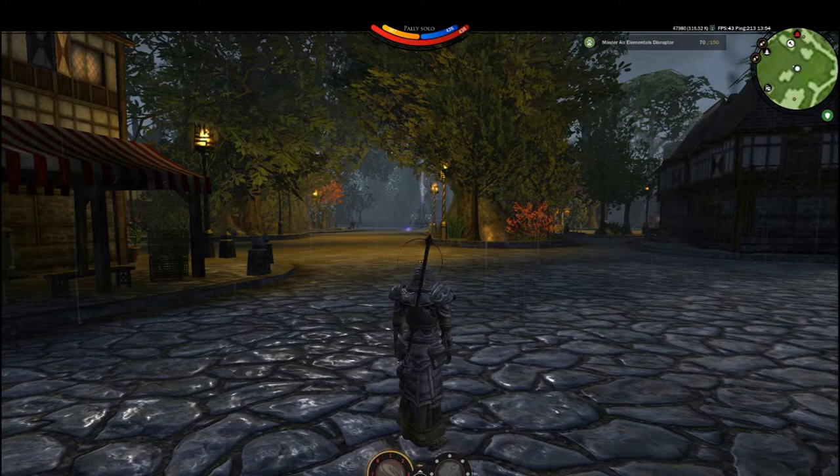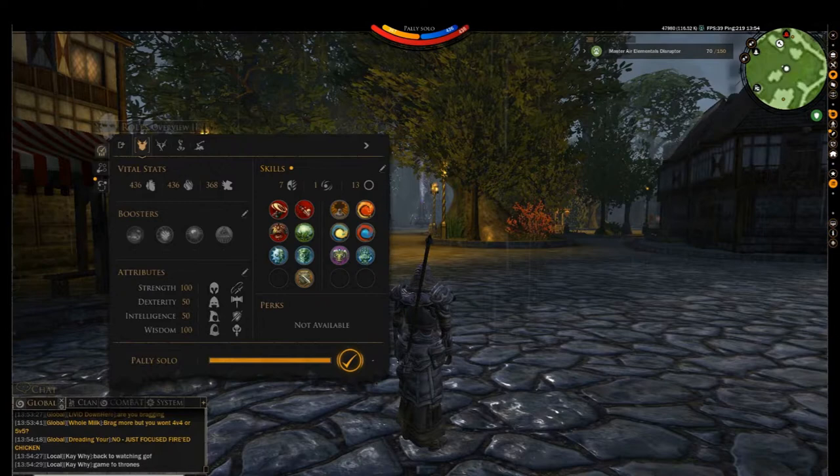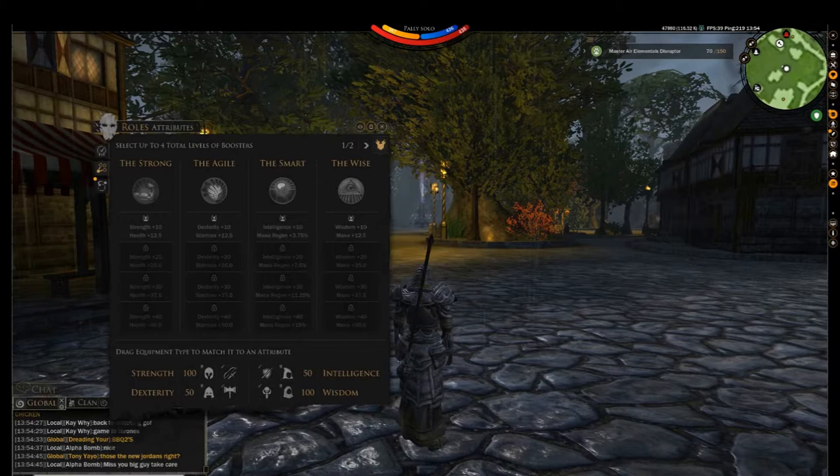Buying boosters. In order to buy boosters, you have to go into your build menu. The default key is I. Press I. On the left in the main pane you see your overall build overview. On the left are the options. Click on the second option, which are attributes. The ones highlighted right now are unbought boosters. To buy a booster, simply click to purchase, and then click the check mark.